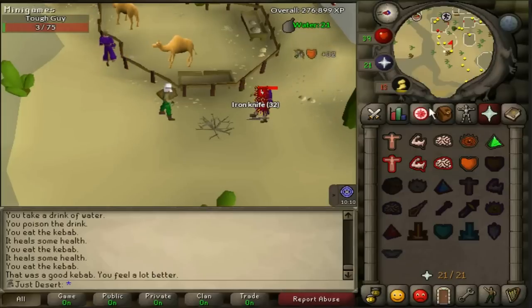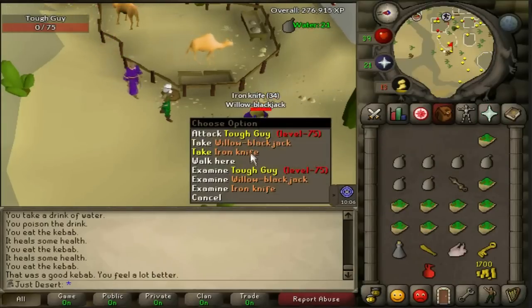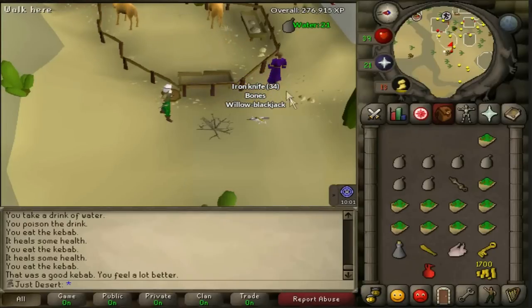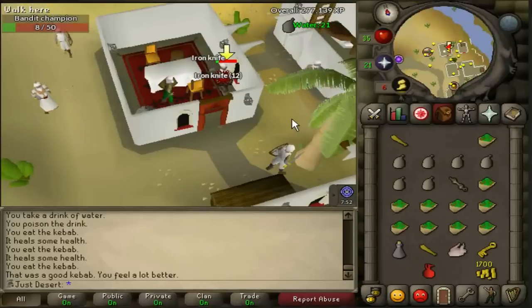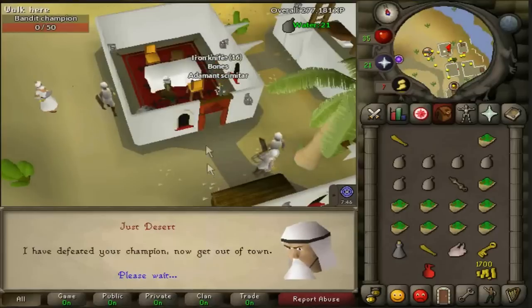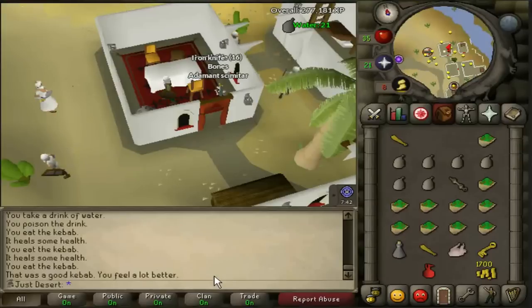After Taurus Trap, I decided to do the Feud Quest because it gave me a lot of thieving experience and access to Allie Morrison's shop. I also got an Adamant Scimitar drop, so if I had waited to do this after 40 attack, it would really have been worthless. I safe spotted the two people I had to kill, got the quest done, got myself up to 41 thieving, and got an Adamant Scimitar, which is pretty nice.